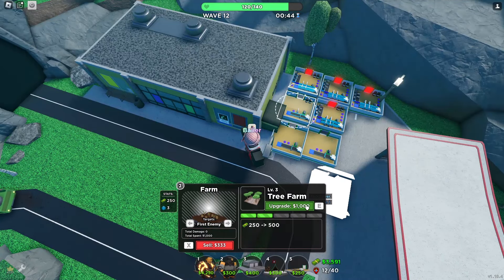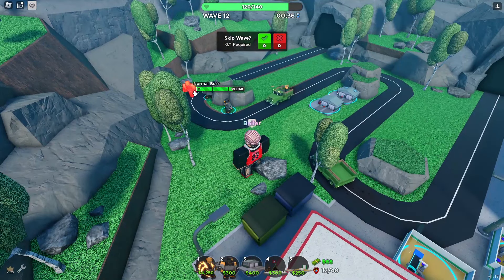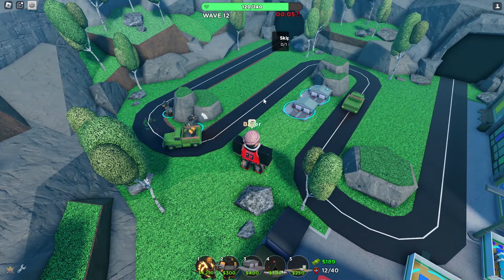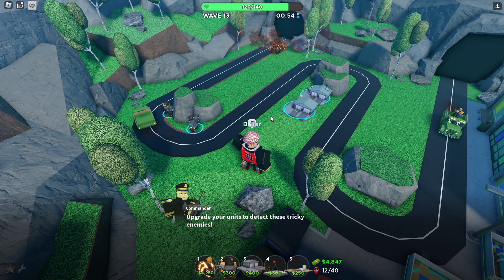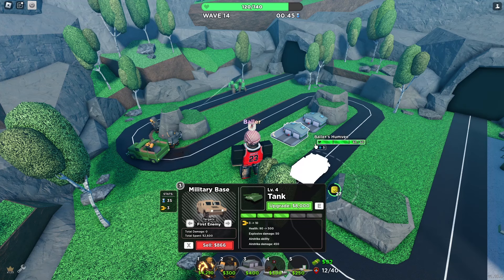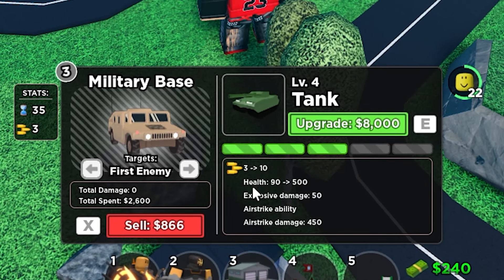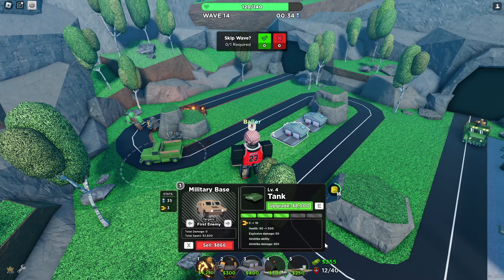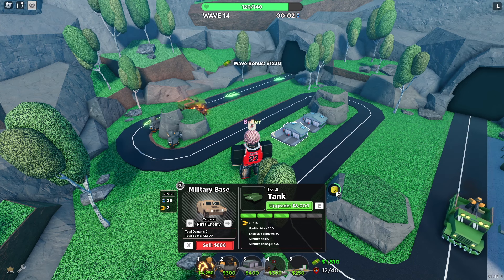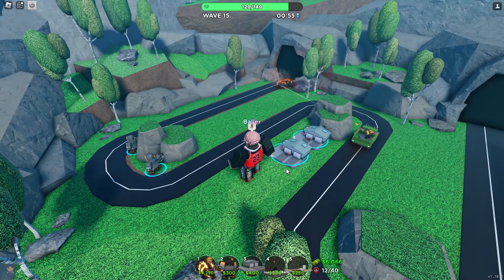We should probably upgrade our farms to make some more money. I think we're doing really solid right now. I forgot what wave it goes to — your boy is going to college, so I've been dealing with all that and forgotten all about TDS. But it's alright. Next tier is a tank for $8,000 — that's a crazy upgrade. They go to 10 damage, 500 health, and have explosive damage, plus an airstrike ability. They get airstrikes? I think I'm going to save up for that — airstrike ability sounds insane.